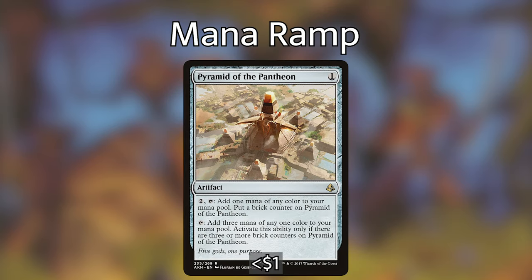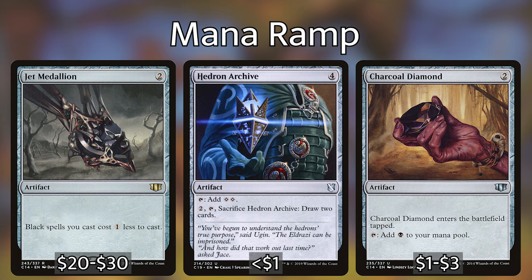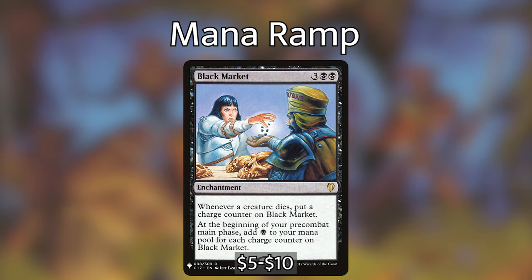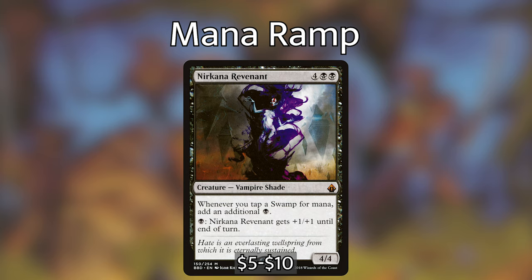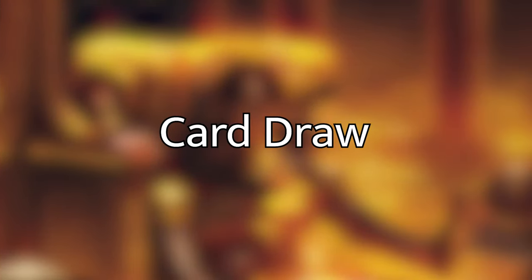For mana ramp, we want to cast multiple spells per turn. Pyramid of the Pantheon, one generic artifact — tap two generic to add one mana of any color and put a brick counter on it; with three brick counters, tap for three mana of any one color. We also have Sol Ring, Arcane Signet, Charcoal Diamond, Jet Medallion, and Hedron Archive. Black Market, three black black enchantment — whenever a creature is put into a graveyard, put a charge counter on it; at pre-combat main phase, add one black per charge counter. Nirkana Revenant, four black black for a 4/4 Vampire Shade — whenever you tap a swamp for mana, add an extra black; and pay one black to give it +1/+1 until end of turn. Bubbling Muck, one black sorcery — until end of turn, whenever a player taps a swamp for mana it produces an additional black.